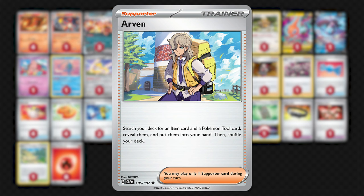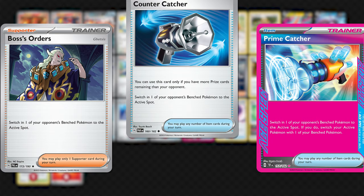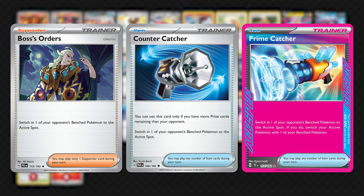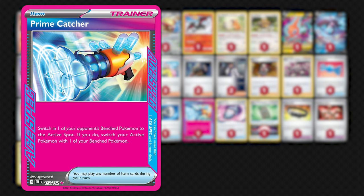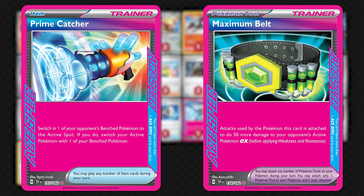Beyond Arven, you've got the ever-present Iono to help you and hinder your opponent throughout the game, as well as Roxanne for extra potent disruption and late-game shuffle draw. Boss's Orders, Counter Catcher, and Prime Catcher are all here, giving you several ways to target and pull up an opponent's Pokémon from the bench. Prime Catcher is worth noting as the ace-spec of choice — Tord seemed to favour the ability to use Prime Catcher without consuming the supporter for the turn, enough to select it over Maximum Belt, which is a fairly common sight in Charizard decks. If you wanted to include Maximum Belt over Prime Catcher, that might be a perfectly acceptable choice depending on how you want to play your Charizard deck.